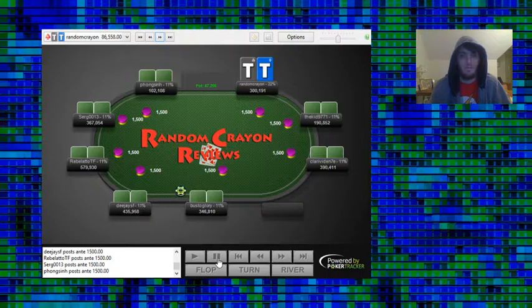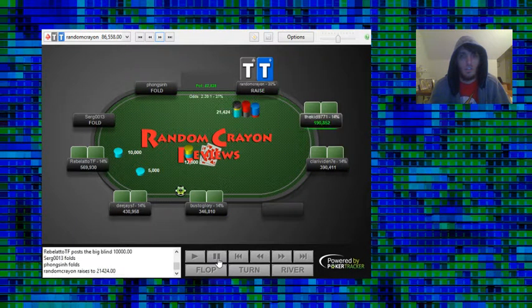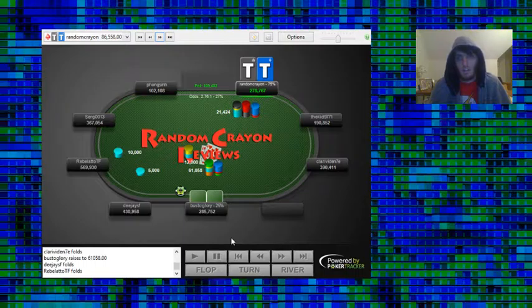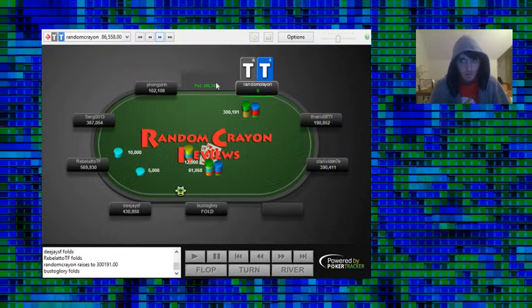Now we have Pocket-10s under the gun plus 2. We open and the button 3-bets us. We decide they could be 3-betting light enough — they have enough air in their range that 3-bet folding is viable. Plus they'll 3-bet call with hands that 10s are in okay shape against, like Ace-King, Ace-Queen, potentially even Pocket-9s. Even though they'll have higher pairs sometimes, we'll get it in good enough the rest of the time. Plus they'll fold sometimes, which is huge — we pick up that 100K in the middle and add it to our 278K stack. So we shove and get it through, picking up a healthy pot.